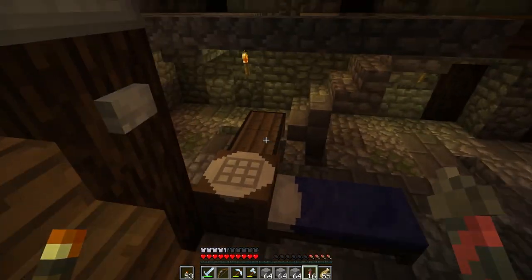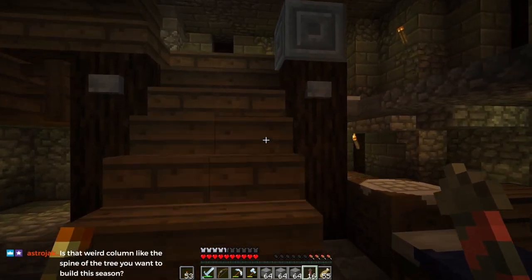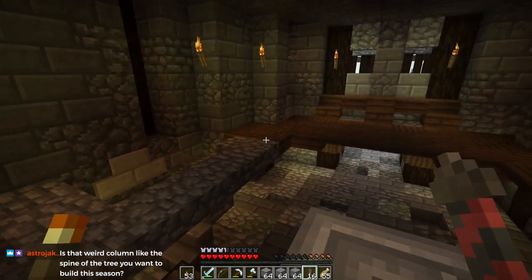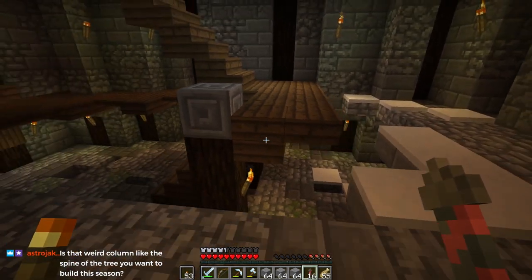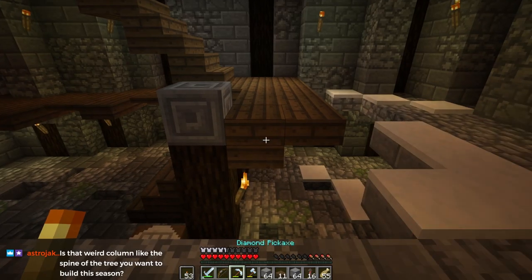I'm debating as to whether we're going to have two sets of stairs. I think I'm going to have another set of stairs on this side of this pillar as well. But also, instead of having to go up to the top, I think I am going to just continue this over to that side there, because otherwise I don't think this platform makes much sense. So I think what we'll do is we'll expand this sideways here.